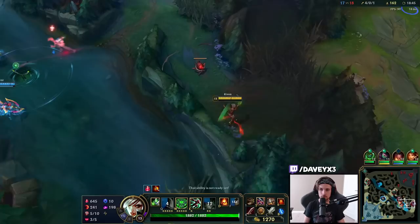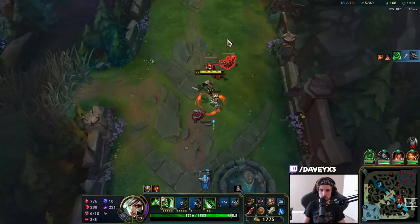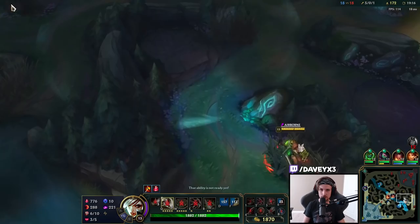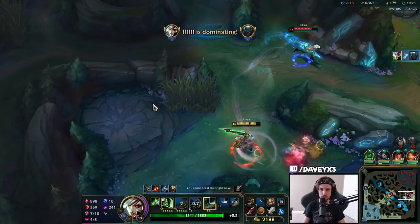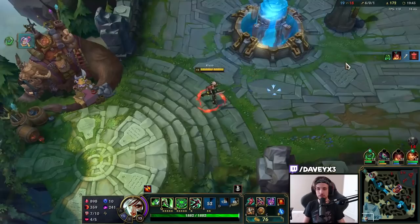I'm going to kill Varus. Got you, buddy. We're becoming absolutely massive right now. I could probably kill Echo there — or I mean Pike. I love this build, I love this build, guys. That Pike just didn't expect me to kill him like that — the burst, man. Got Ghostblade and Lucidity Boots.